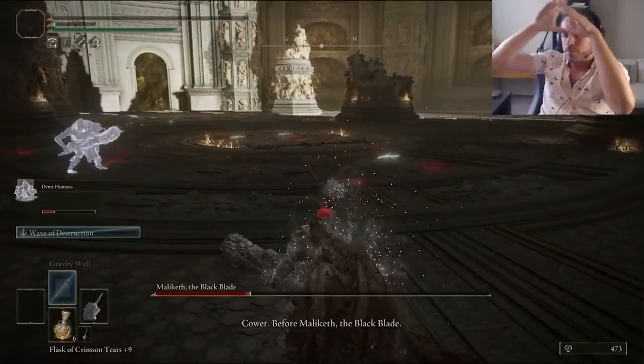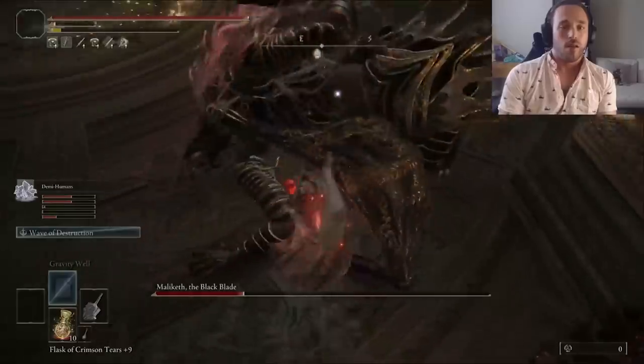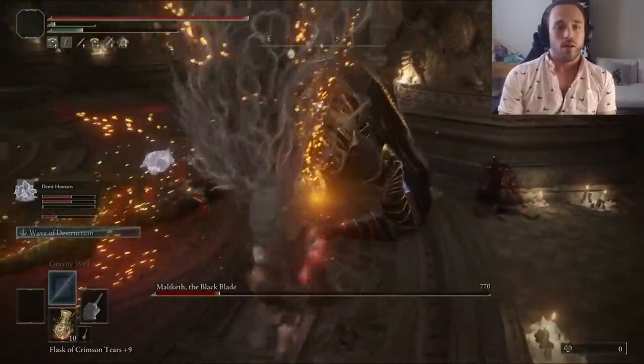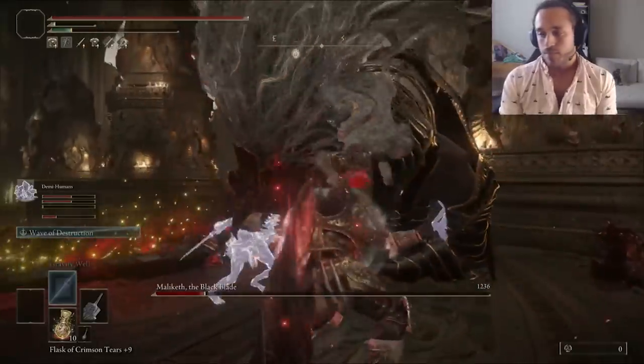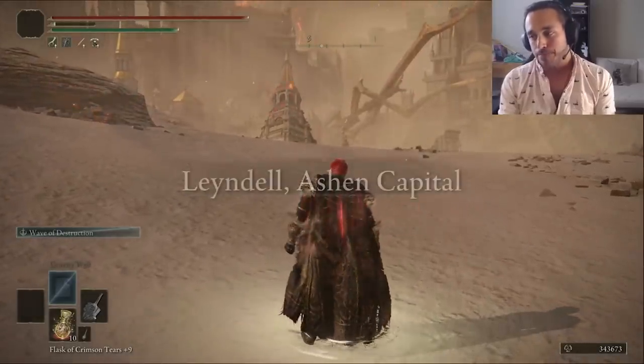Maliketh killed me — but not because I was too aggressive. If anything, I was playing too cautiously. Since we no longer have to worry about trying not to die, I get aggressive the second time, break his stance, and deal so much damage. Back to Hyrule, and god — it looks like hell. Love it.